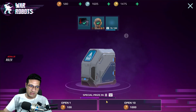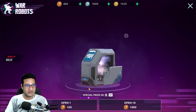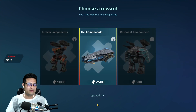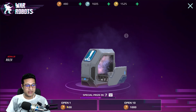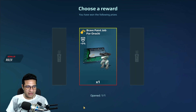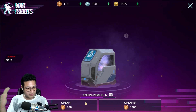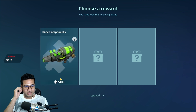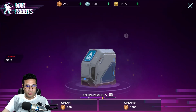That's 3000 puncher components total — that's all I need! Let's open five more silver and bronze crates. Another 2500 components — what are we gonna get? I don't need anything, I already have everything here. Oh my god, so many paint job paints. I really don't need those, but I need puncher components — let's hope I get it.